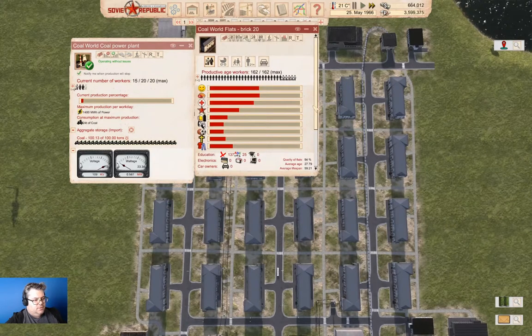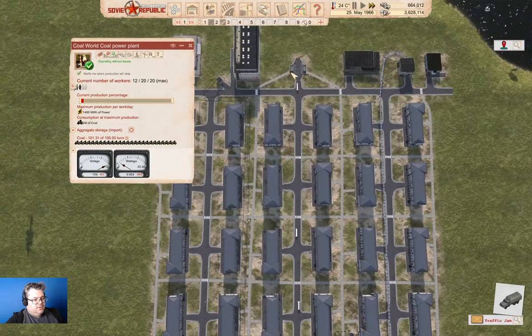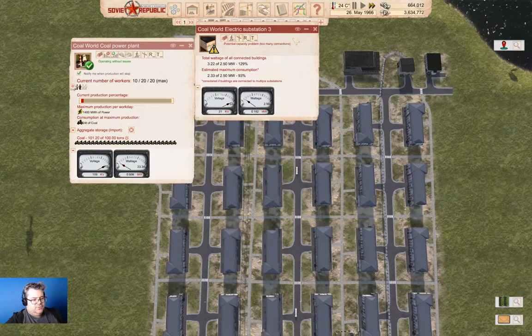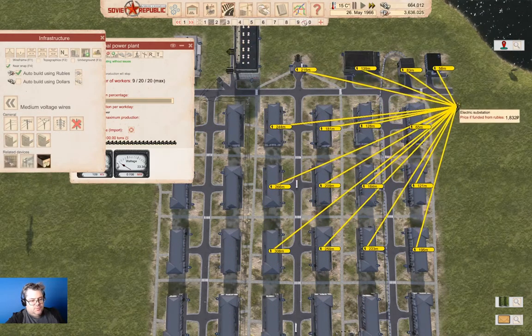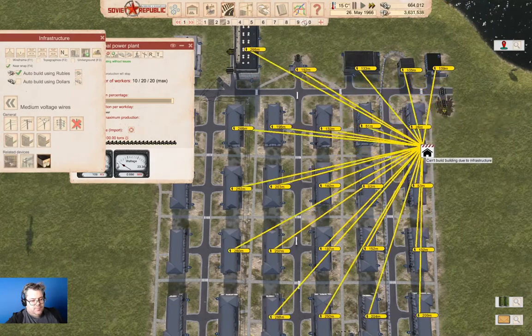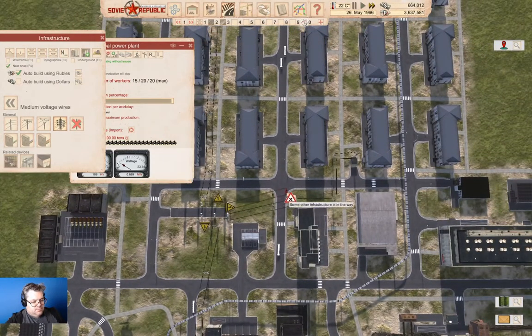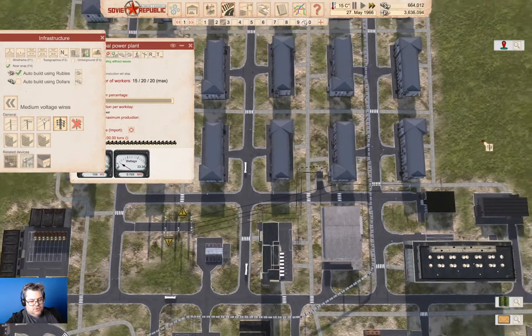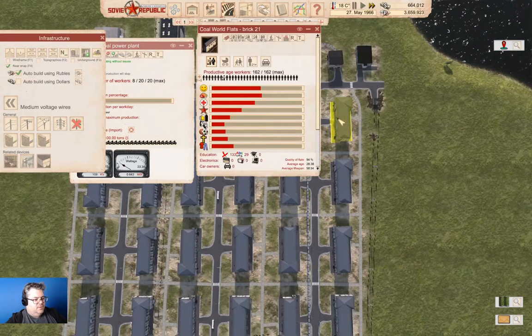Buildings without power. Buildings without power supply. The power doesn't reach. Well, I can fix that. We'll just come in here and grab this, put one of these in here. Then we'll go over here and grab this guy and go across like this and up to here. Now the building has a power supply.